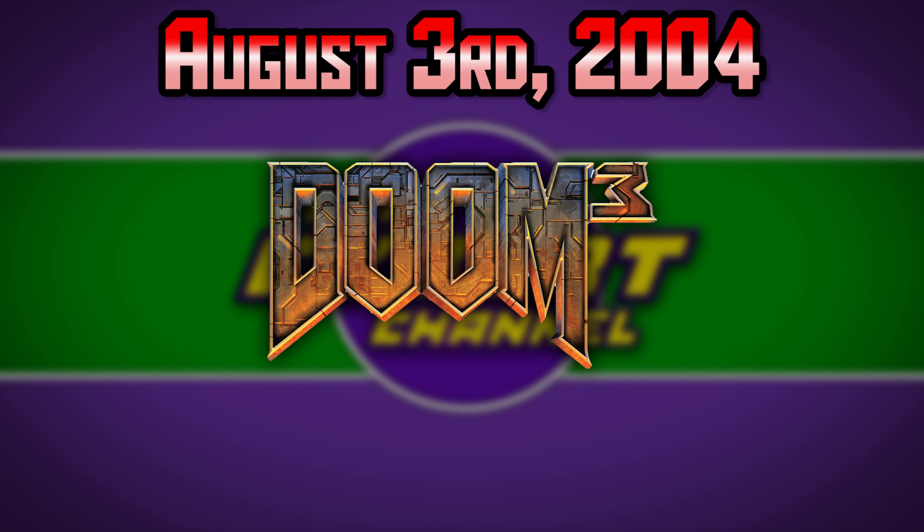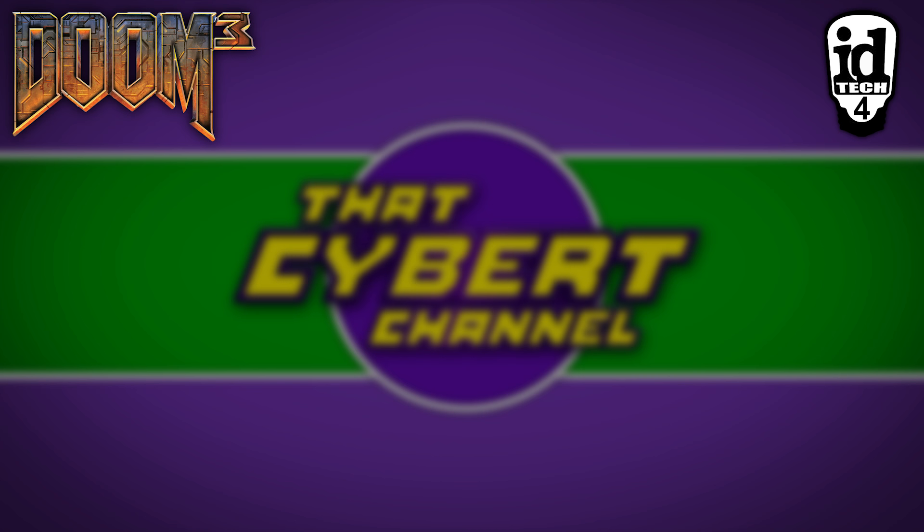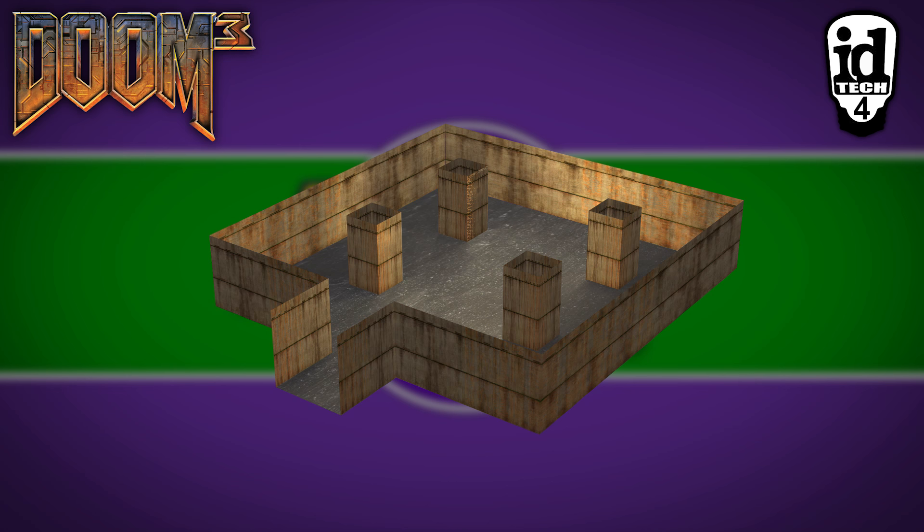Doom 3 is powered by the Id Tech 4 engine — admittedly not as epic a name as the Doom engine, but it was still revolutionary for its time. Id Tech 4's biggest feature was being able to compute lighting in real time, allowing shadows to be cast on and by monsters and moving objects, as opposed to rendering lighting during the map creation process.